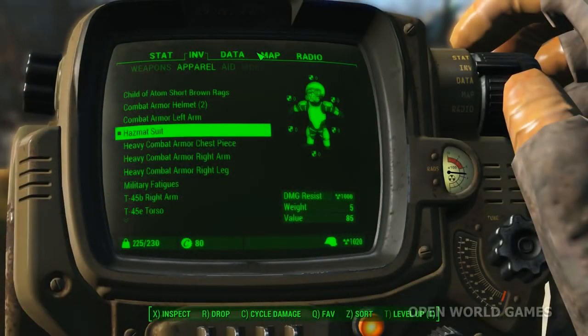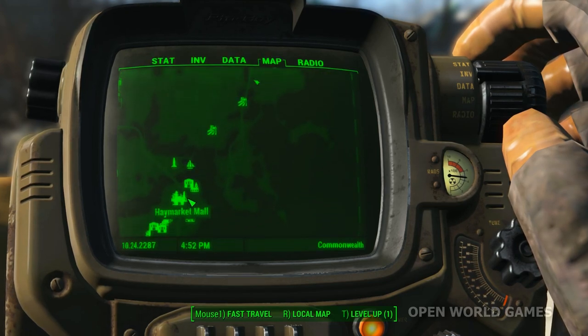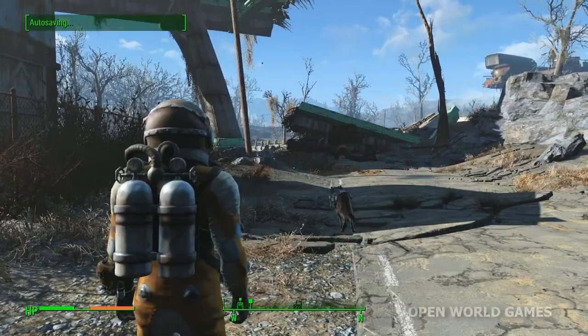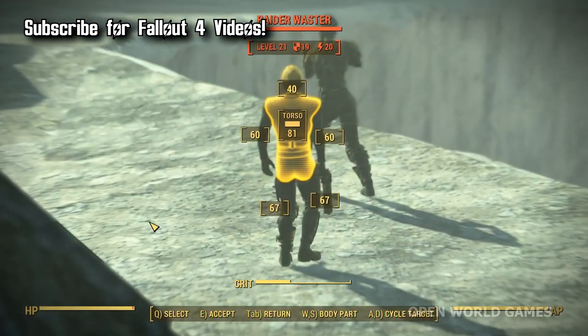First up, open up your map and locate Diamond City. Now head east on your map until you find something called Hugo's Hole, which sounds like a nasty dive bar, but this time it is the apocalypse — so be warned there are level 21 Raiders instead.